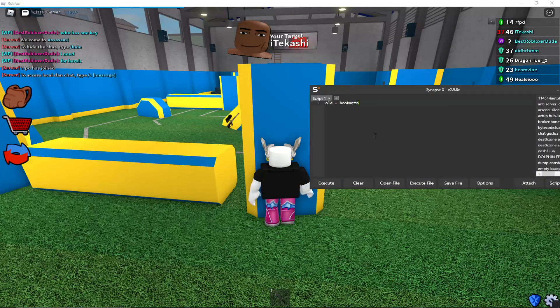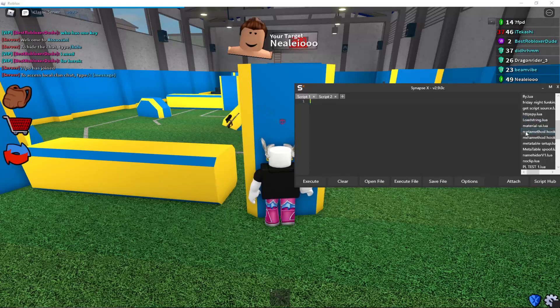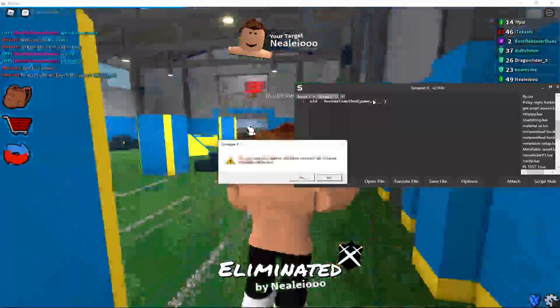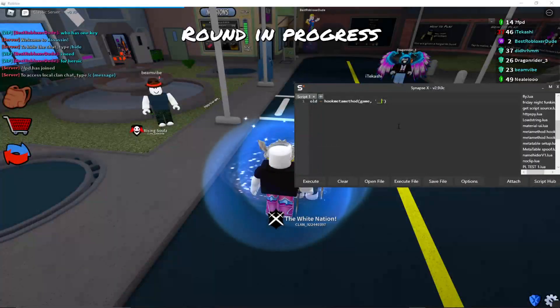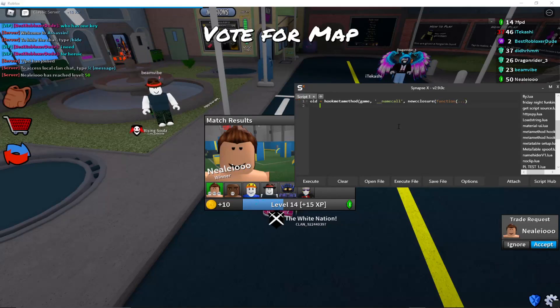So we'll do old equals hookmetamethod. I completely forgot — I have it saved about 18 times — it's namecall. New closure function, dot dot, and then put a second one there.